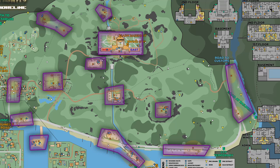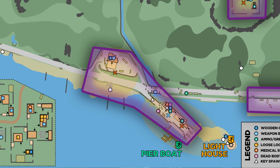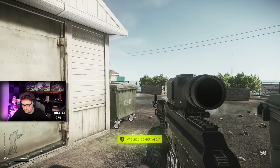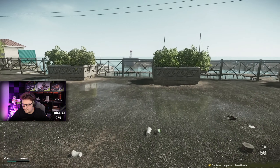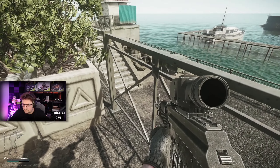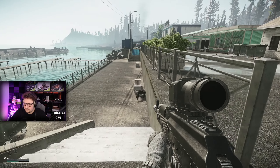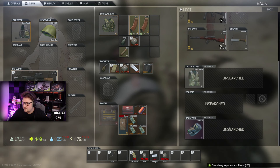Continuing south, we head down to the gas station and the pier — this is a pretty juicy amount of scavs. If you spawn at the Road to Customs area, I'd recommend heading down here first, then making your way up into the resort. Scavs spawn by the gas station and patrol the road down by the ocean, all the way down to the pier. Sanator can spawn at the pier, so make sure you carry decent range.